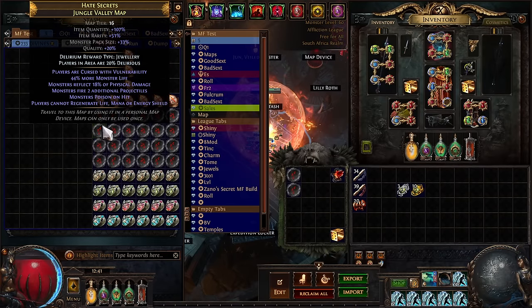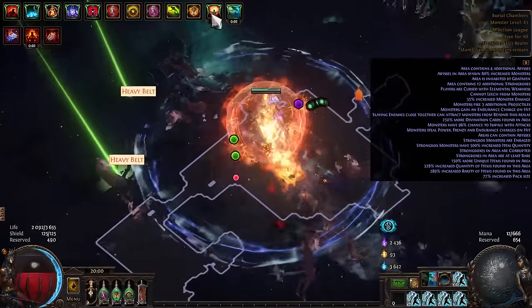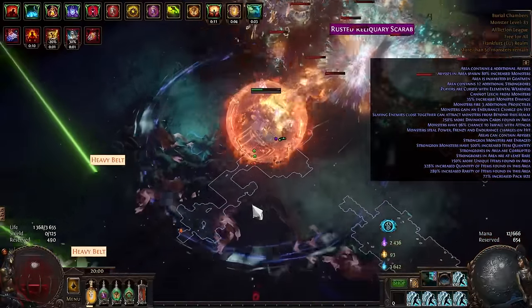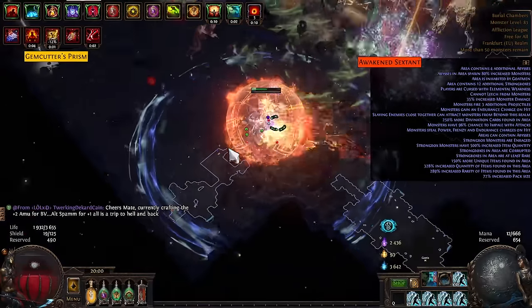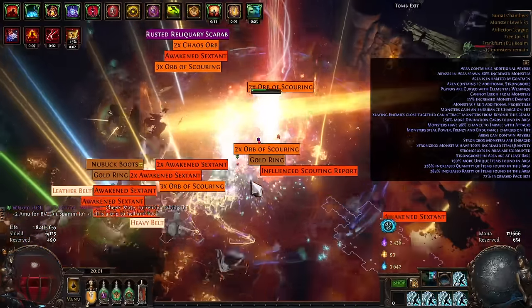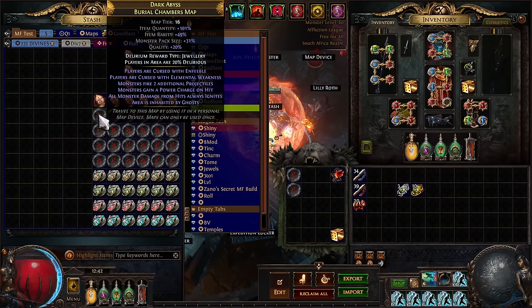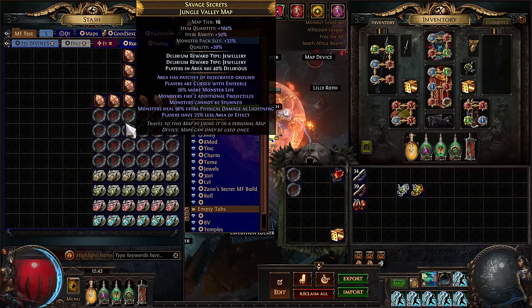Let's talk about map mods. The most important modifier is monsters fire two additional projectiles. On abysses, at the end of the chain you get a Stygian Spire that shoots out projectiles — each projectile lands on the ground and spawns tons of monsters. So the more projectiles on the map, the more the spire shoots out, more holes spawn on the ground, and more monsters come out. We want as many additional projectiles as possible. I have a video in the description on how to roll plus-two projectile maps with six modifiers.